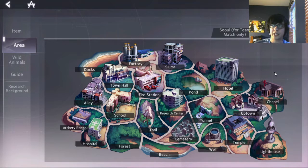A couple of key takeaways: there are five rubbers at lighthouse, two at cemetery, and three at school. If you see it, go for it. If you don't, don't force it.